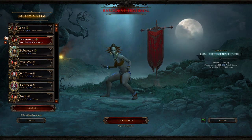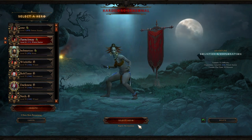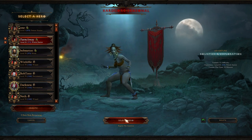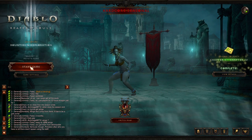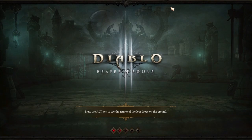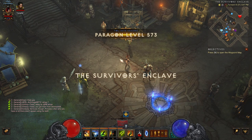What I'm using right now is a level 31 witch doctor, and I've already farmed like 1,100 blood shards. What I'm going to do is just go and gamble the shards, and hopefully I will get a legendary blood shard, or a legendary puzzle ring.